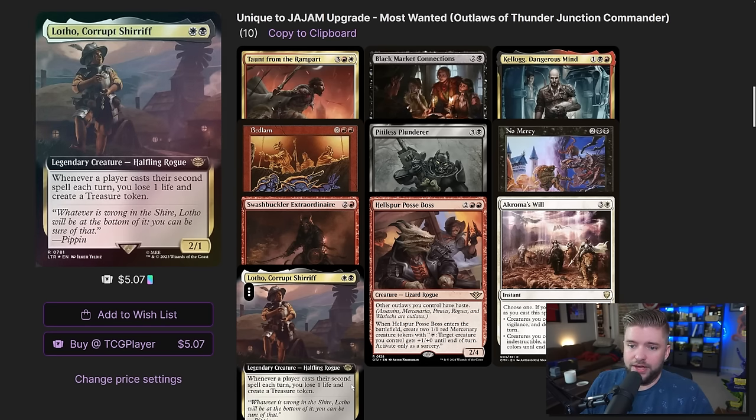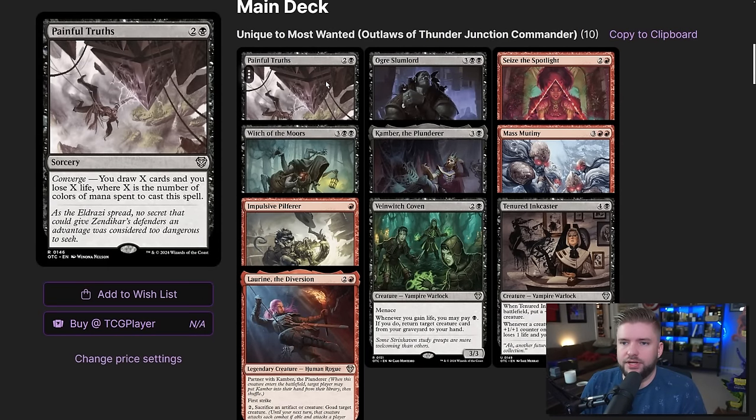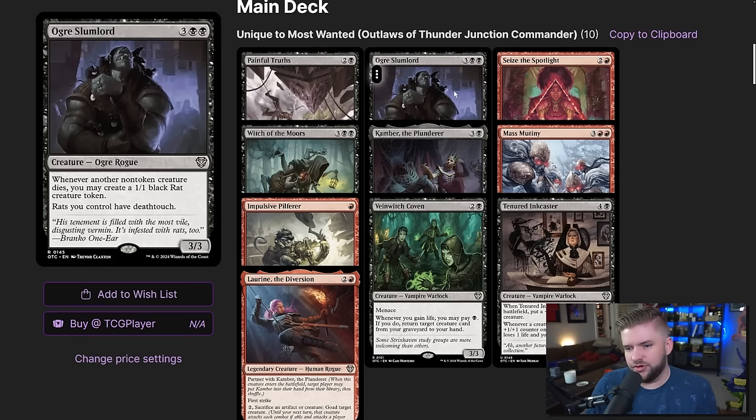Low Flow is a two-mana Rogue — whenever any player casts their second spell each turn, they lose a life and you create a treasure token. We'll ramp, have treasures for all our treasure synergies, and keep winning. Now for cuts: Painful Truths is a sorcery-speed draw spell that maxes out at three cards drawn and three life lost. We're in black — there are better ways to draw cards. This is like our fourth or fifth string option and we don't need it.